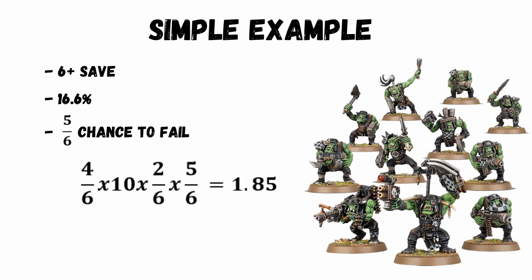Now assuming the Ork is in the Blood Axes clan, and they still get a 6+ save against these wounds, that gives them a 1 in 6, or 16.6% chance of actually saving it. However, we want to work out how many wounds were not saved, so we actually want the other dice, which is 5 in 6. Taking the hit probability, multiplying by the wound probability, and then multiplying by the unsaved probability, we get 1.85 wounds going through. So statistically 1 Boy will die, but rounding up you could probably say 2.